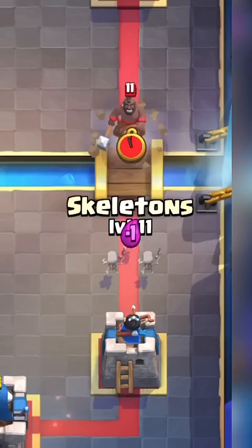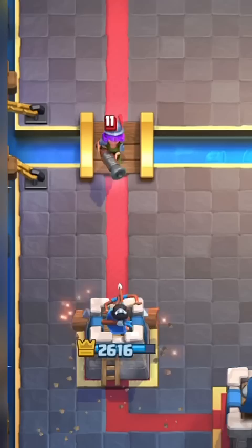This handsome guy who loves to ride pigs can be fully countered with Skeletons, and a suspicious white substance coming from the King Tower. You can avoid hits from the Musketeer with the Log.